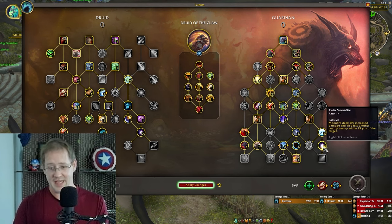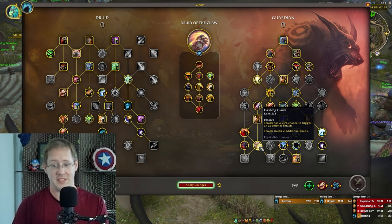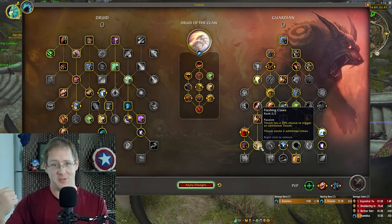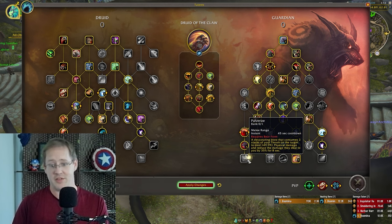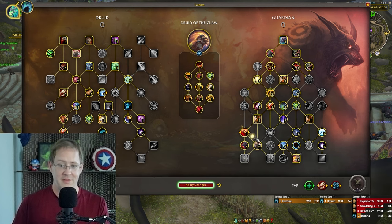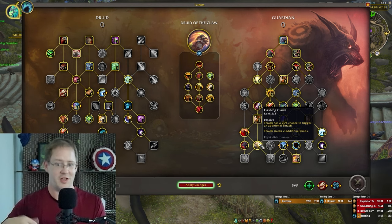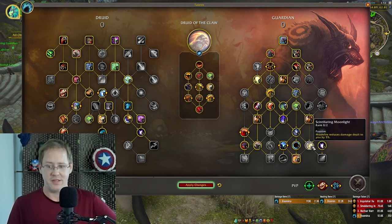Twin Moonfire is kind of optional, but I really like that cleave for the adds. Also take the Thrash talents: 20% increased chance to proc and two Thrash stacks can stack. Also note that if you're playing Pulverize, it now only consumes two stacks of Thrash, so your five-stack will let you comfortably Pulverize — though nobody really likes Pulverize, that might be worse than Lunar Beam.